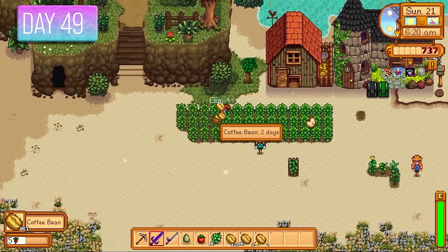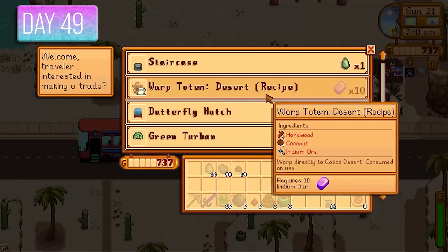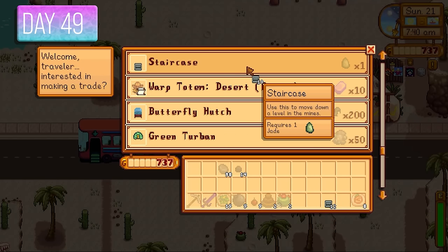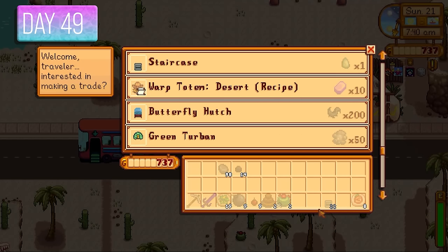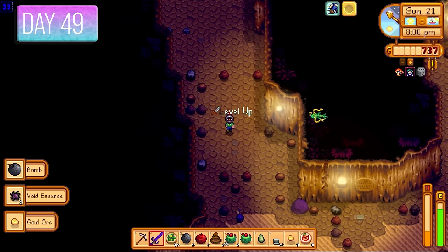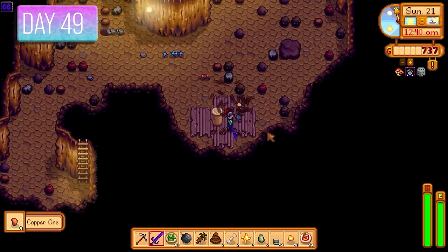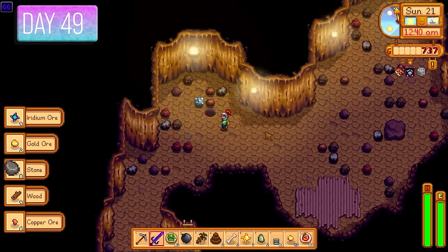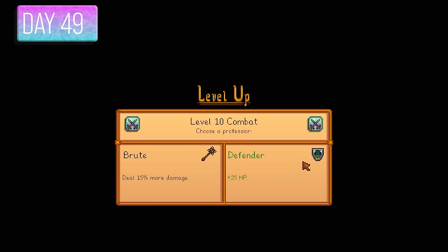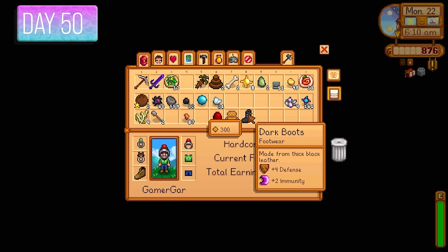I went to the desert and traded in jades for 22 staircases. Back into the Skull Cavern — looking for iridium ores, prismatic shards, and anything I could sell. Level 10 combat — going with Brute for 15% more damage. Day 50 — halfway through the challenge. I picked up Dark Boots in the Skull Cavern — a huge upgrade from the Work Boots, swapped those out straight away.